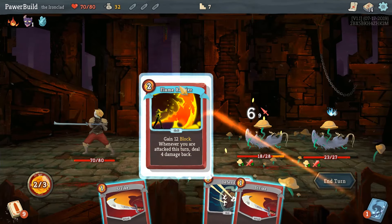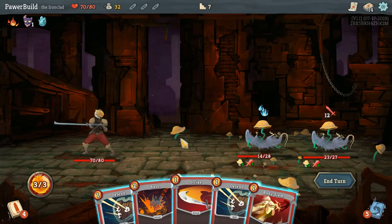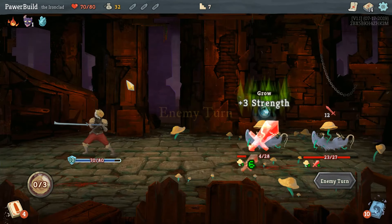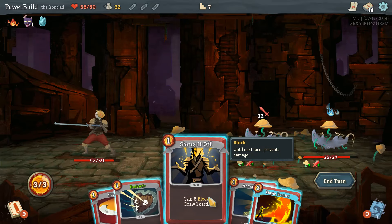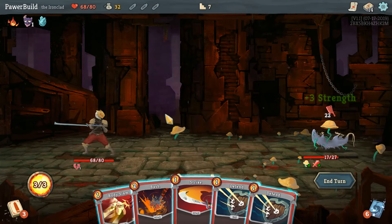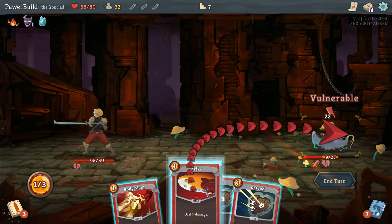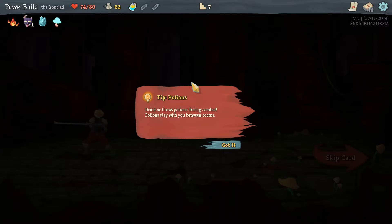Welcome to the party, Flame Barrier. I'm going to try to kill this dude next — you're swinging for twelve. I think this is a strong one, so I'll kill you next turn. Let's Shrug first. I think we can kill you next turn — eight plus nine, perfect. Odd Mushroom, I love it — perfect for the block build.